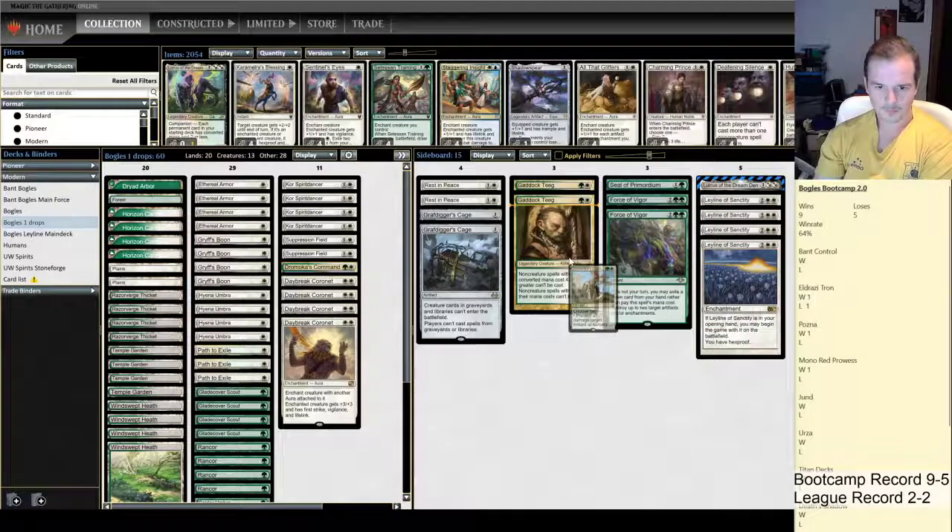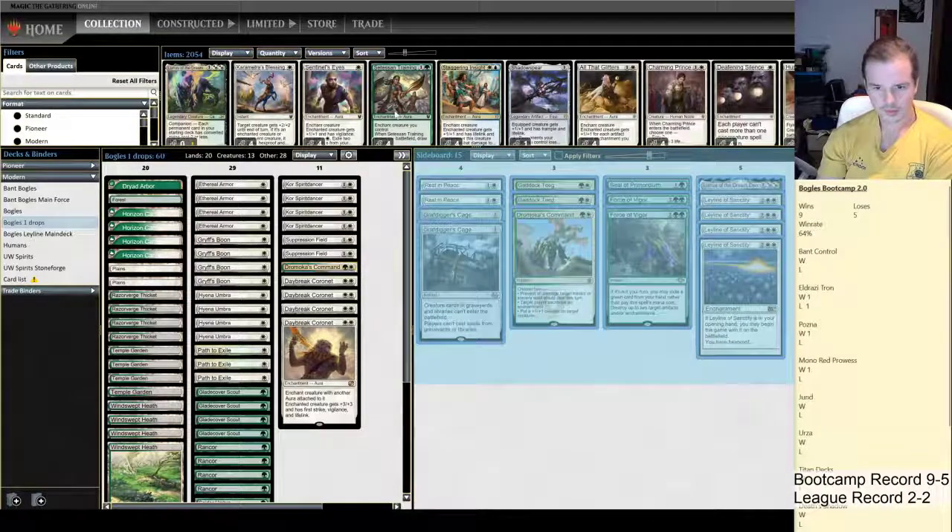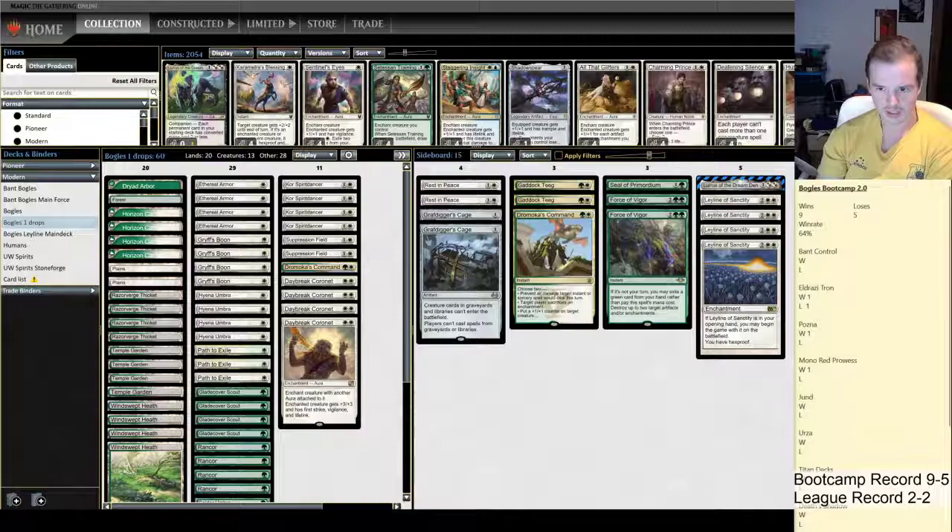We've got four graveyard hate pieces, two of which are good for Neoform which we're seeing a lot of at the moment. Gaddock Teeg for Tron, Neoform, Taking Turns, stuff like that. I'm pretty happy with this — it's a little less clean looking as a list, but hopefully it's more tuned. Thanks for watching guys — we'll see you for the next set of videos tomorrow.